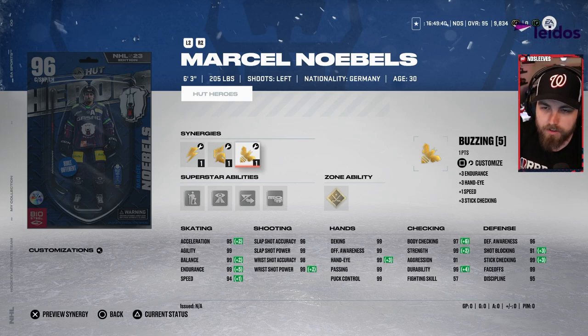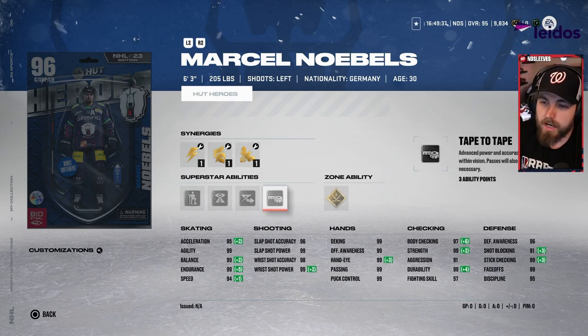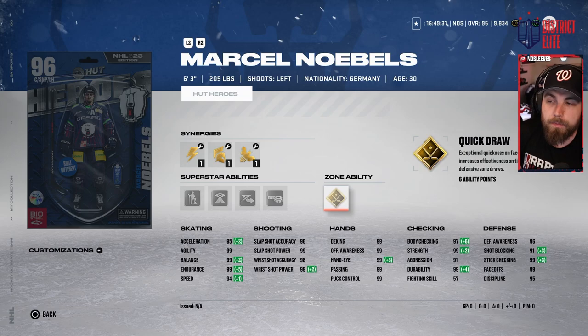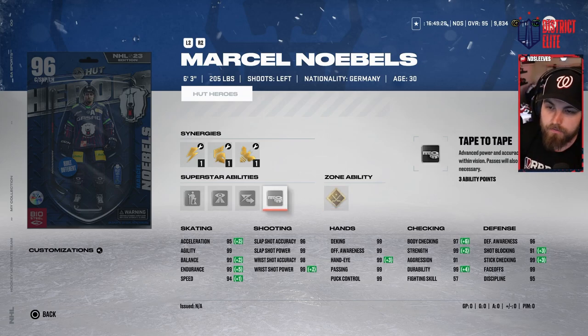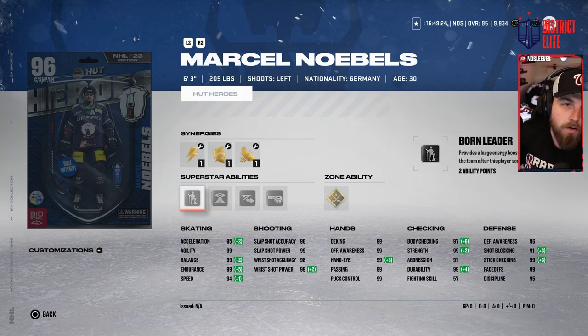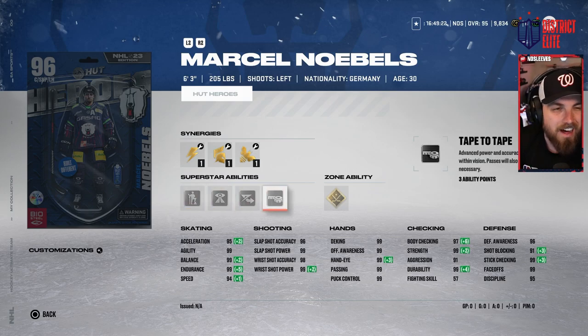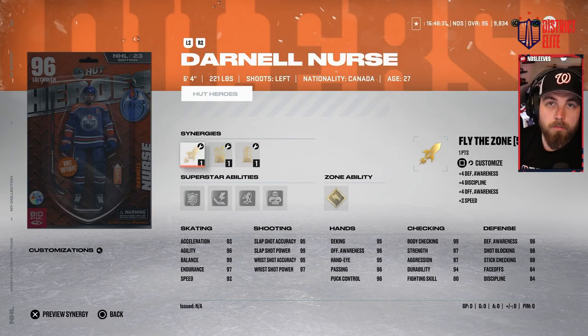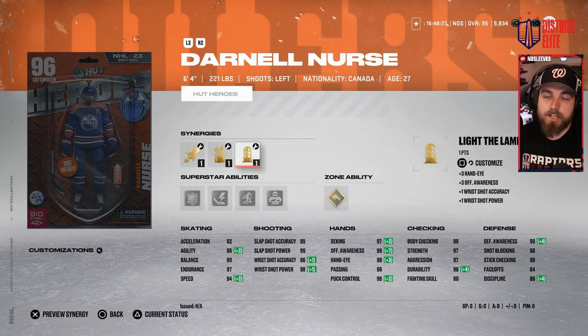The last card in the B tier is the 96 Marcel Nobel, the absolute goat from the Halloween event in NHL 21. He's got gold Quick Draw, which is fine but has a bigger advantage early in the game cycle. He's got Tape to Tape, Elite Edges, Third Eye, and Born Leader — unfortunately none of those abilities are really all that good at this stage. Elite Edges is good, but at 99 agility you're really not going to see much of a bonus using it.